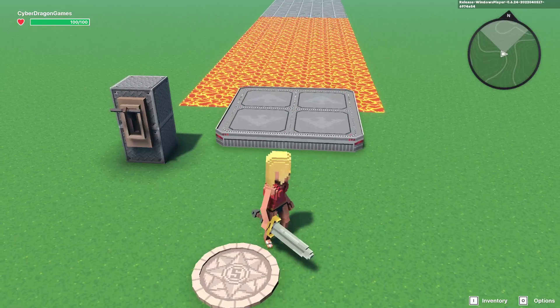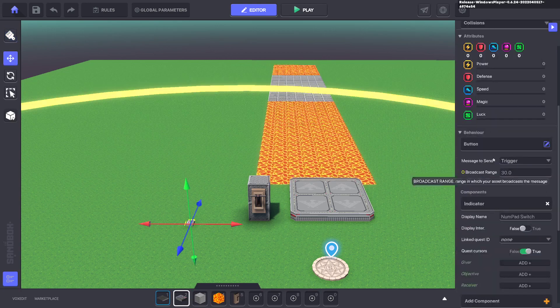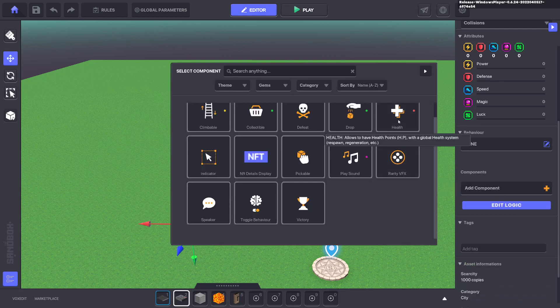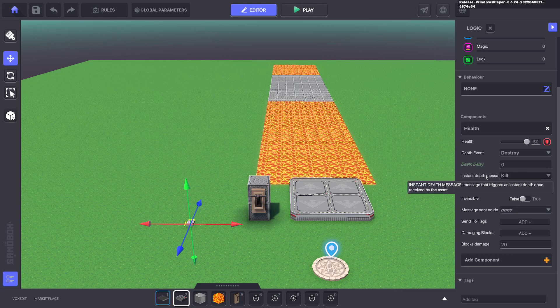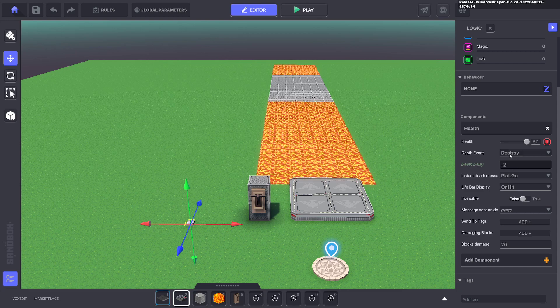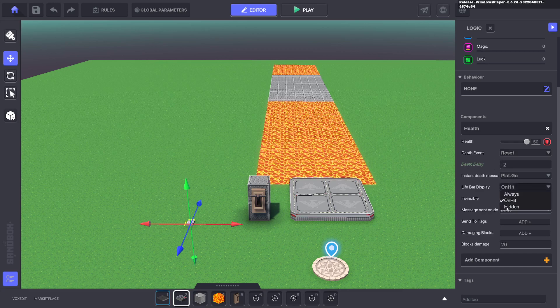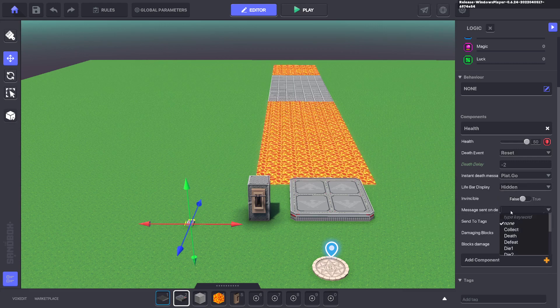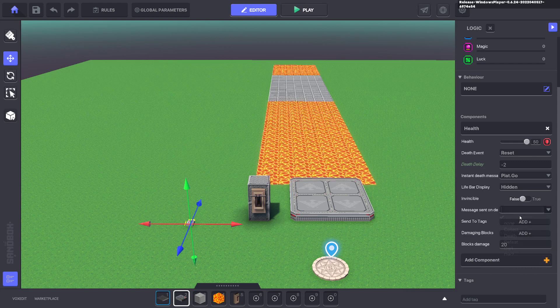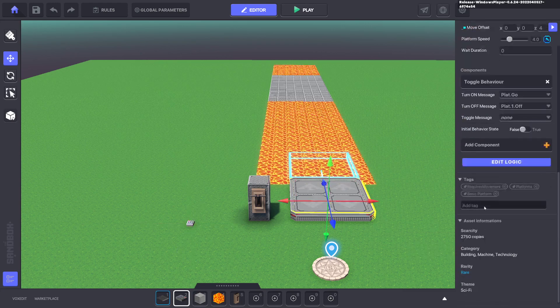Press Tab to test — the bridge is moving but not stopping. We need something to turn it off. Bring out a numpad, remove all defaults, and add a Health component. In Edit Logic, set the instant death message to 'plat.go'. Set the death delay to minus two so it destroys immediately. Enable Reset if you want to reuse it. The death message to send is 'plat.1.off', and the tag to send it to is 'plat.1'. Select the platform and assign the tag 'plat.1'.